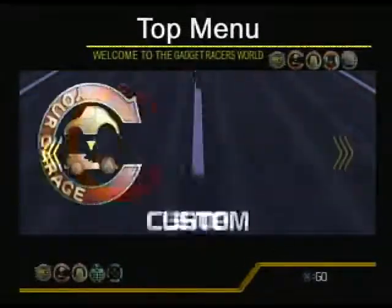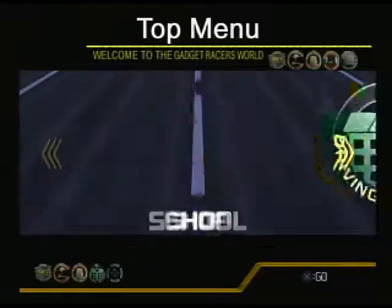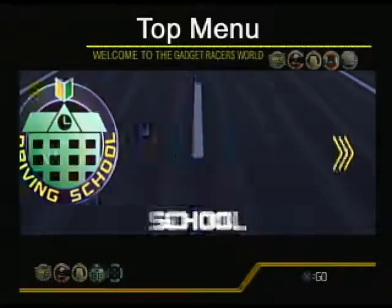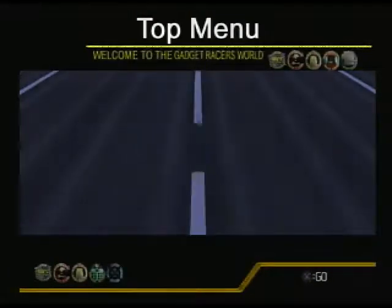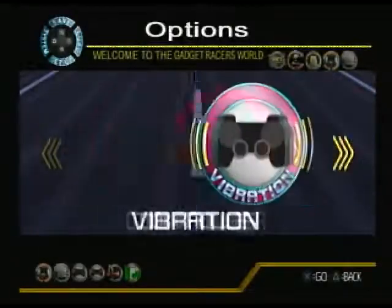Here's the main menu. We've got Race, Custom where we can customize the vehicle — that's basically once we get parts. You don't get parts in this one directly; that would actually be in the shop. Then you get the School where you can get licenses, and then Options, which we're going to go into right now. I'm going to turn the music down.